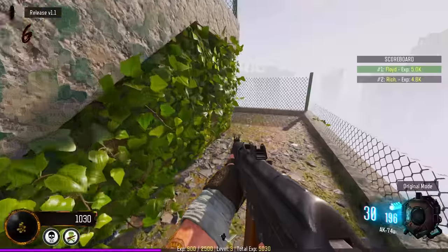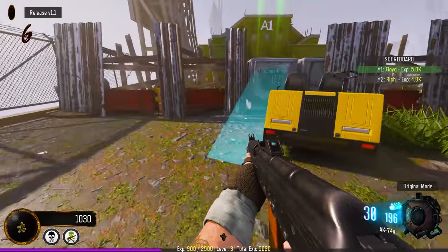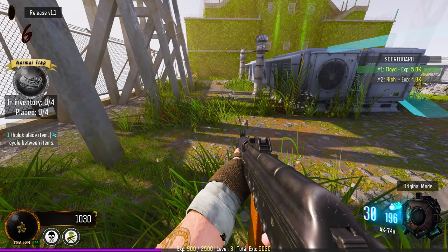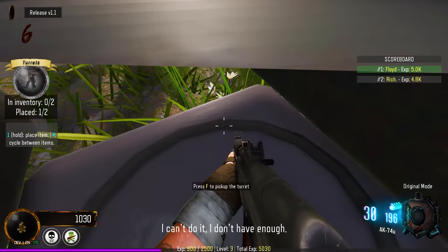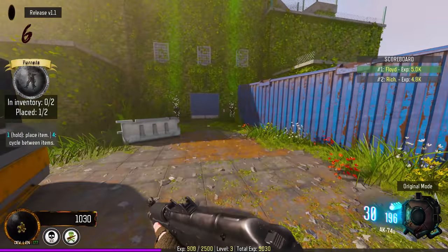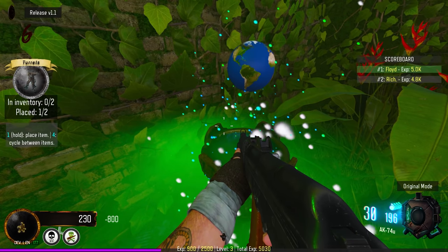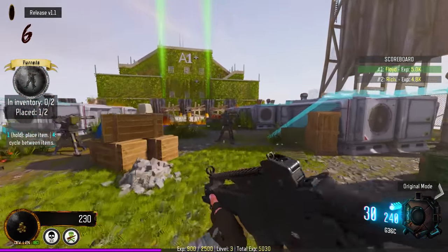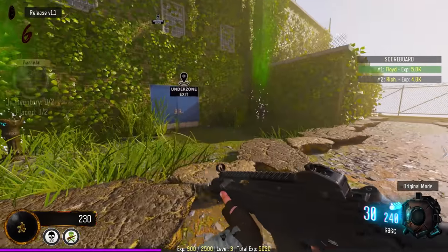Let's take a look at this underground zone. Cycle between traps, turret. Maybe I'll get a weapon — yeah, I was just gonna say I'm gonna hit one of those. What'd you get? G36C. The BOZ 14. BOZ 14.